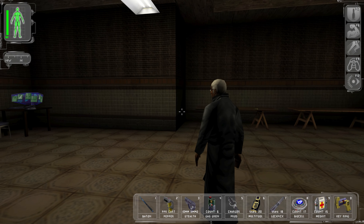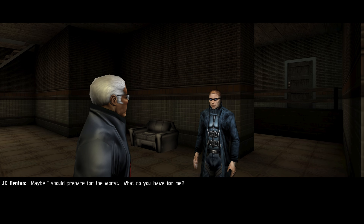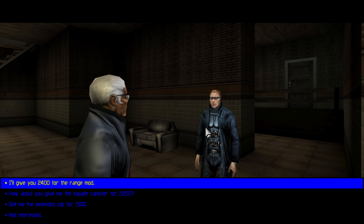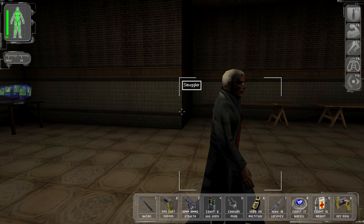I get skill points for coming here even though I've found it before. Smuggler says to lay low for the next few hours - he knows now. For sale: an extended clip that fits most handguns and rifles for 1500 credits, a range weapon mod for 2400, and a napalm canister for 2250. I'm gonna think on it and come back if I desperately need any of those.